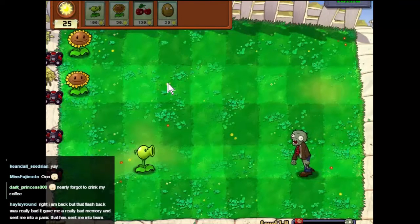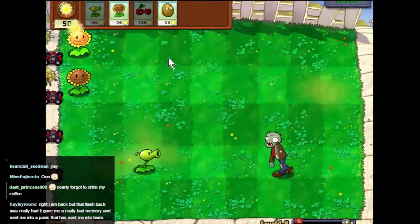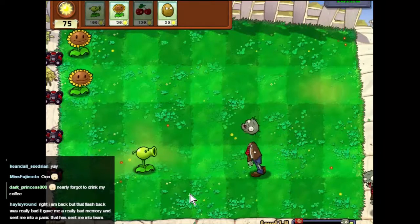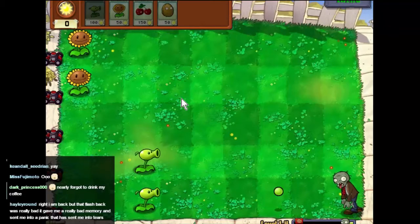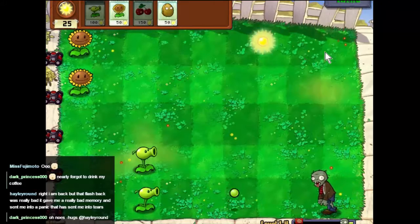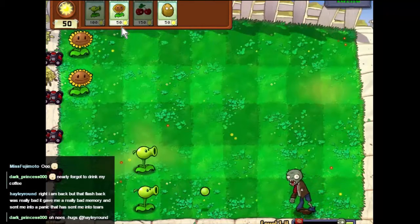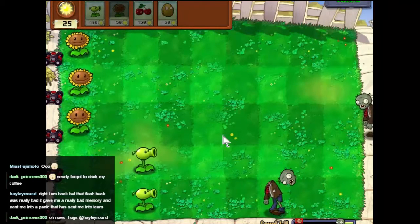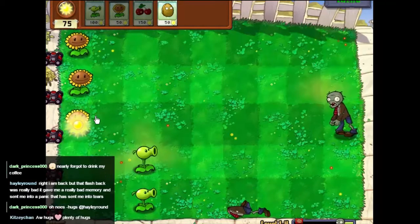I want to get a hundred energy at the very least because we need to put another peashooter somewhere — we need to put a peashooter on this line. There we go, let's take a risk and put a third one of those in. And of course he comes down this undefended line — of course he does. Seventy-five, hundred.